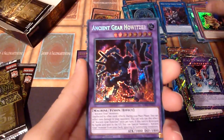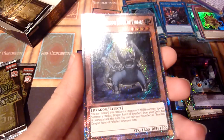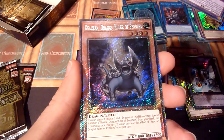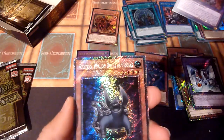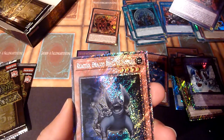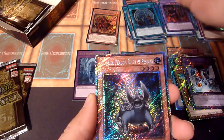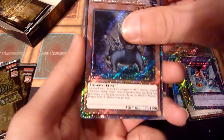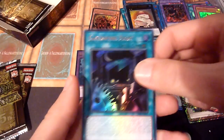Swapfrog, Ancient Gear Howitzer, and what - the Reactant Dragon Ruler of Pearls? I'm confused, I can't read this - it's too sparkly. Can't handle the sparkliness.